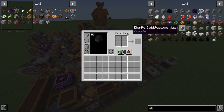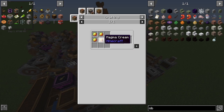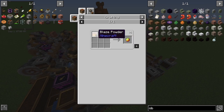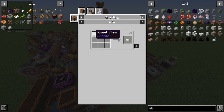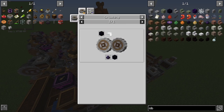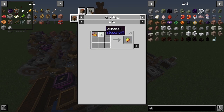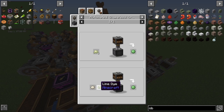The final part needed is powdered obsidian. You can actually automate obsidian — if you wash a magma block it turns into obsidian. To get magma blocks you need magma cream, and magma cream is made from slime balls and blaze powder. You could also kill magma cube mobs for magma cream. For slime balls you can combine dough and lime dye. Dough is made by milling wheat. So if you want to make magma you'll need to set up slime ball production.